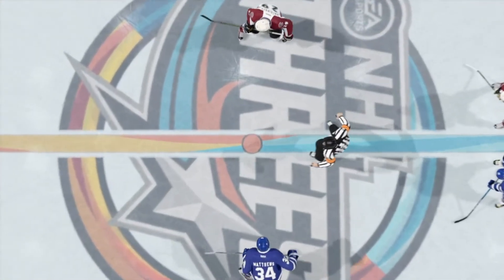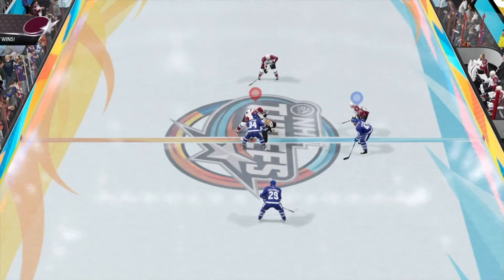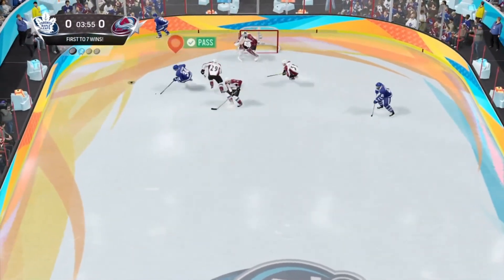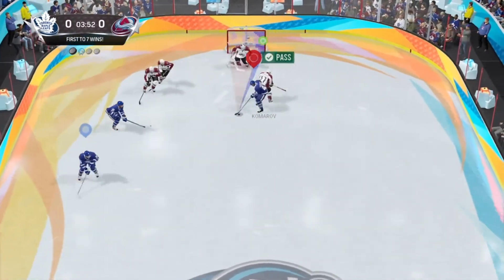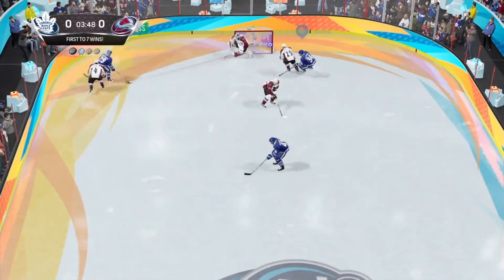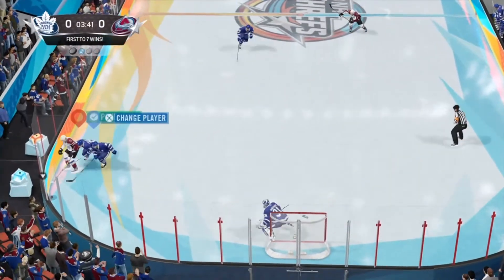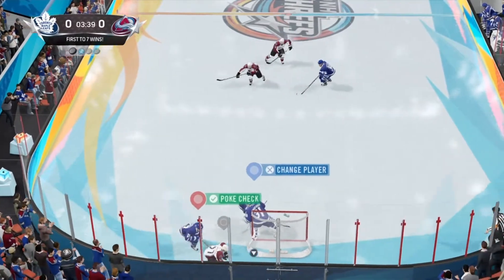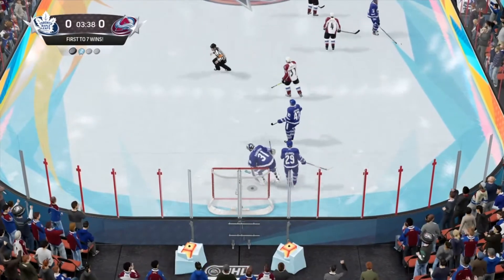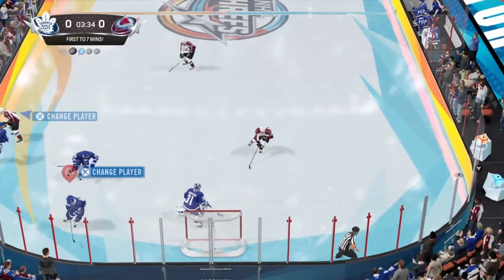The main focus of this beta will be the new NHL Threes mode. This three-on-three action is the big addition this year and became my focus with the beta, providing a fast-paced, high-scoring freefall. The tweaks to the stick controls are a big help — the offensive skills really open up the game with between-leg shots and more freedom to create openings. Defensively, the stick controls help break up passing lanes and add a tactical aspect, forcing opponents into mistakes.